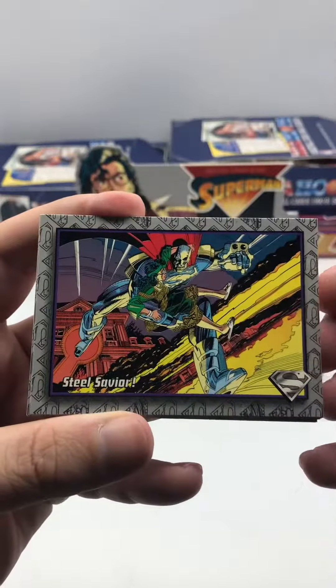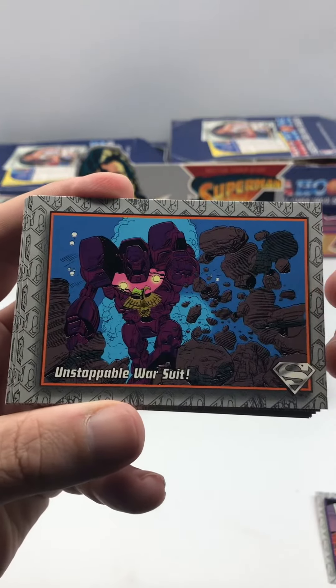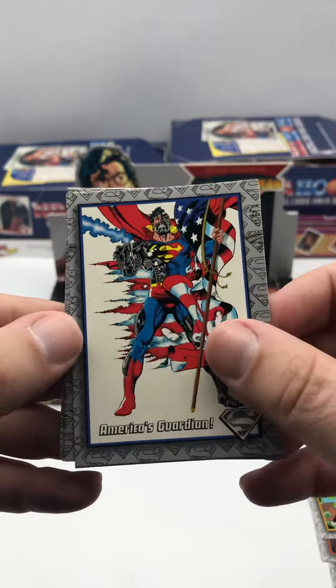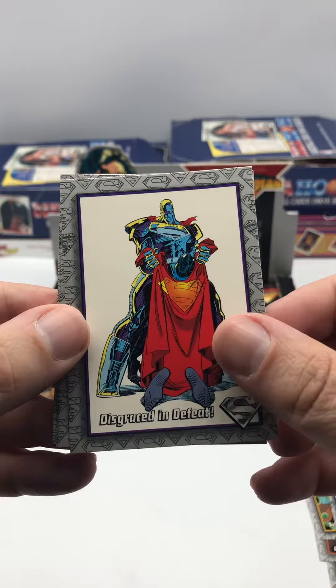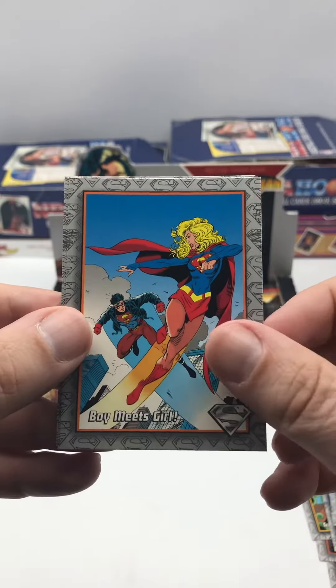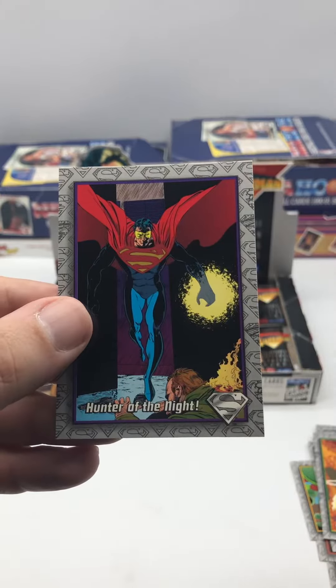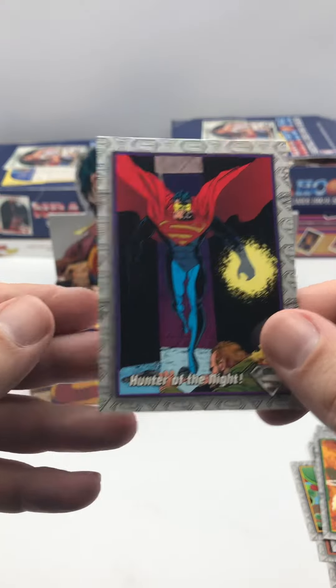So we've got Steel Savior, Unstoppable Warsuit, Surrounded by Death. I feel like we've seen all these cards before. America's Guardian, Disgraced in Defeat, Boy Meets Girl, Simultaneous Attacks, and we end with Hunter of the Night.